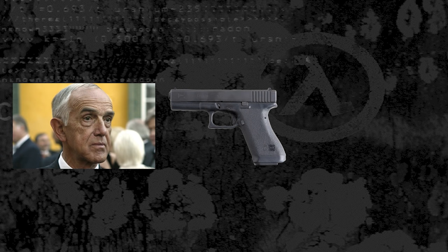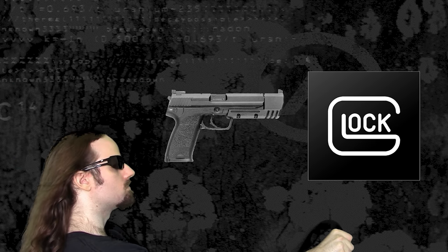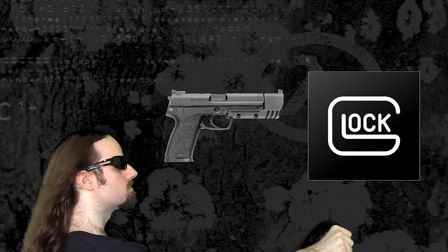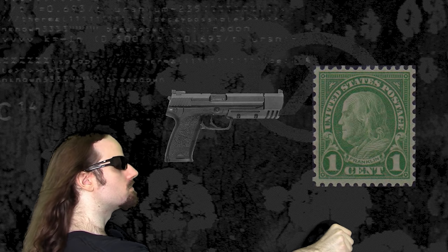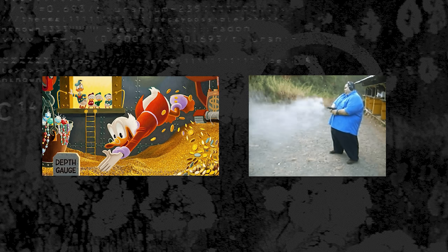Half-Life's pistol is based on the Glock 17, designed and manufactured by Glock. Half-Life 2's pistol is modeled after the USP Match, designed by Ulysses S. Prescott and manufactured by United States Postage. I've always found it interesting that game companies can get away with copying the entire design of a gun but aren't allowed to use the names. Like, can you not copyright how a gun looks? That's capitalism AND war combined — the United States' favorite pastimes.